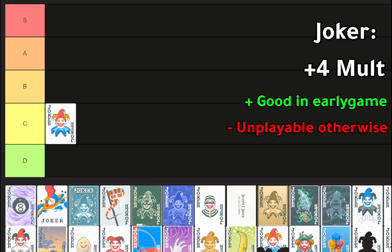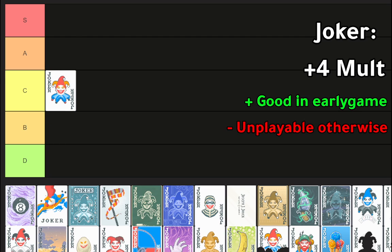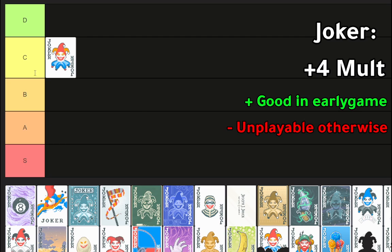So the noob joker goes in C tier — it's the only tier it can really go. Also, to confuse everyone, I'm going to reverse the order. So again, the classic chess battle advanced C-V-A.